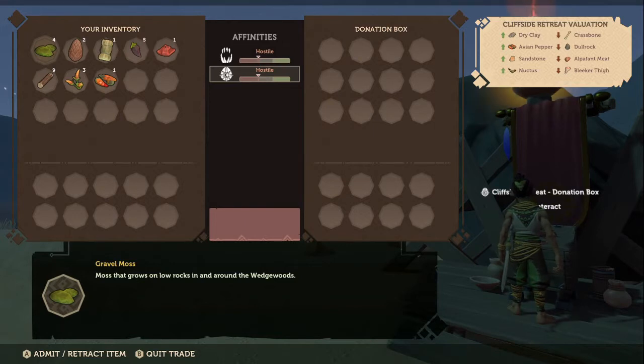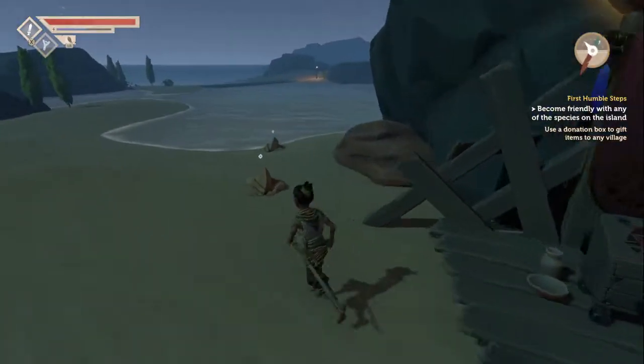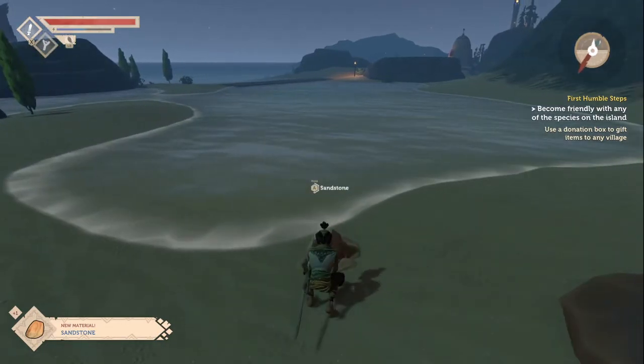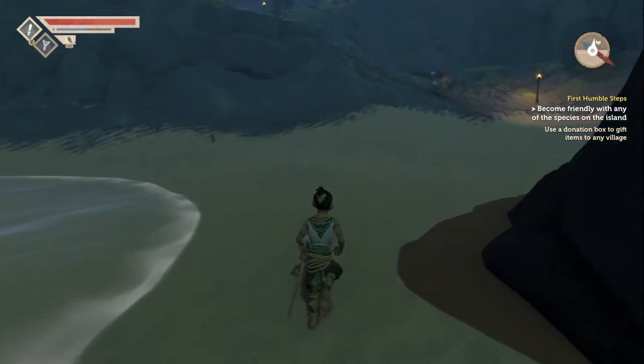Sandstone, Nuctus... I should take a screenshot of this. In the middle - can I move up or down for the middle part? So this is the egg-looking one with the star. I think I understand what we're trying to do. Sandstone - we're trying to gather materials for the different tribes.